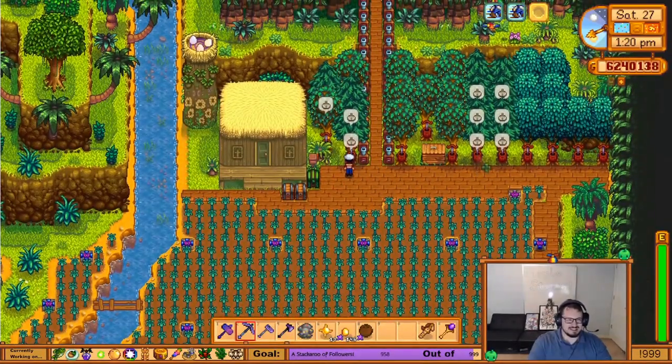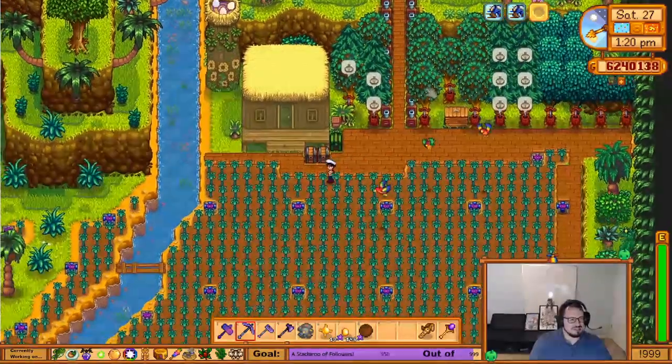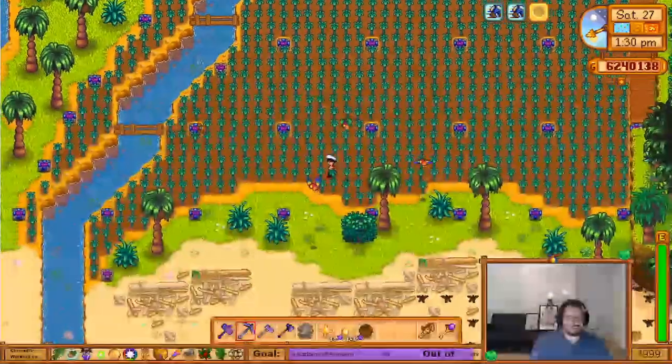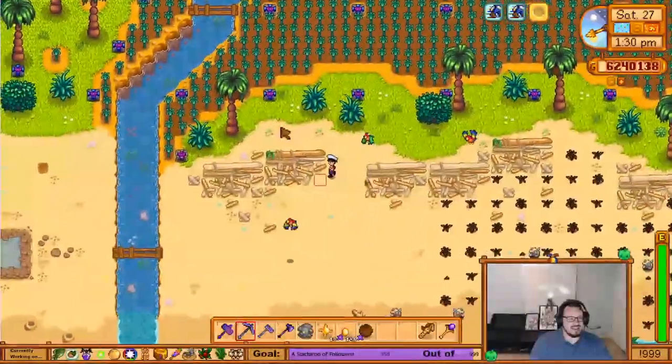These are all heavy tappers in case I need things like pine tar, oak resin, and maple syrup — just convenient to have them there. And this is where I grow all the star fruit that I eventually keg and turn into wine.